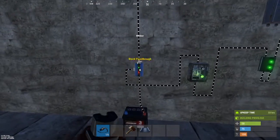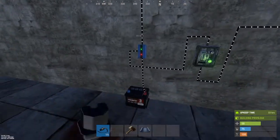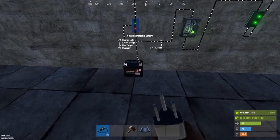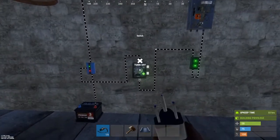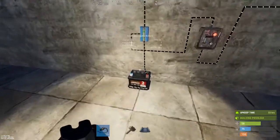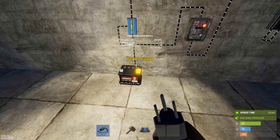Another cool feature about the blocker is that while it is blocking the throughput from its power source, it's not using power from the power source. So in this case, capacity is at 20. If I were to trigger the blocker to turn on and let the power pass through it, now it is using the power from the battery.